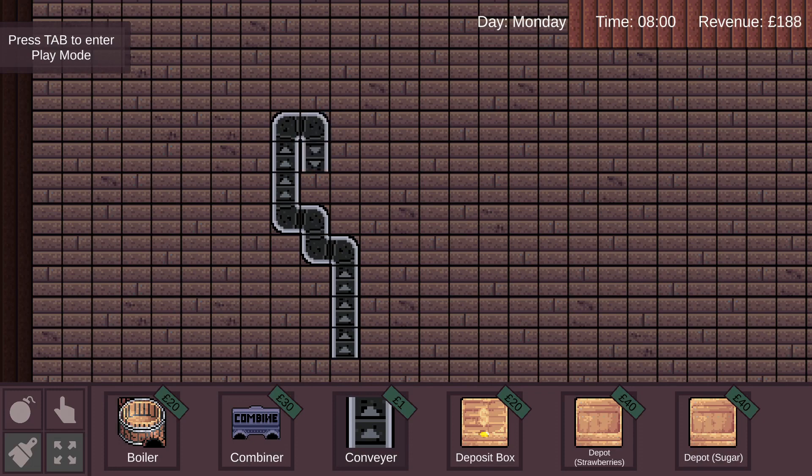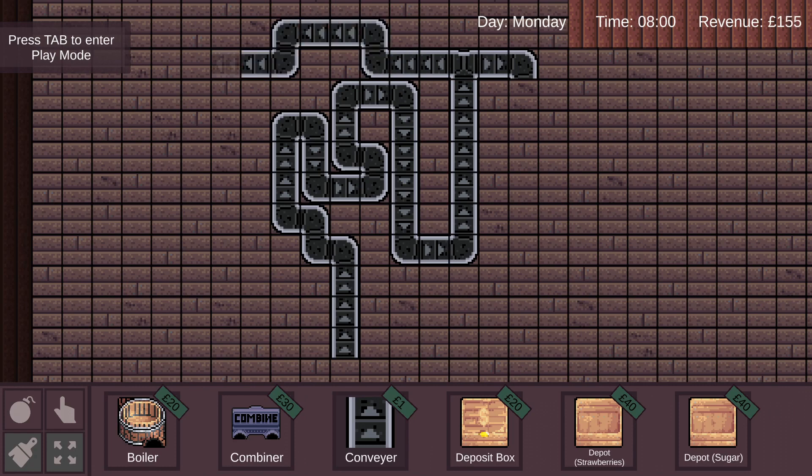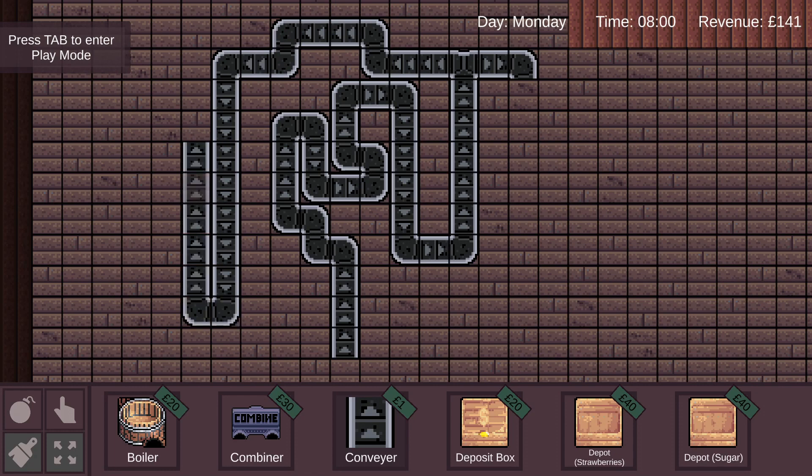Originally we intended on having three different types of conveyor belt that you could place independently and they would connect together — so we'd have the normal conveyor, a curved conveyor, and a T-junction. However, I thought it'd be very cool if we could just have one type of conveyor, and as you placed it, it automatically detected depending on the rotation whether it should be a curved conveyor, a T-junction, or potentially a crossroad later on.